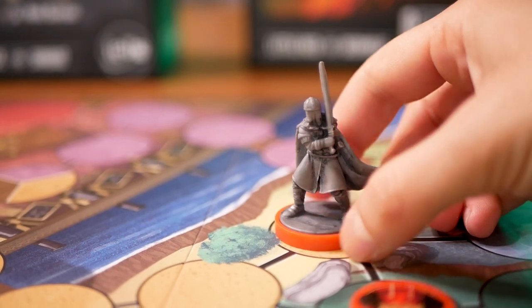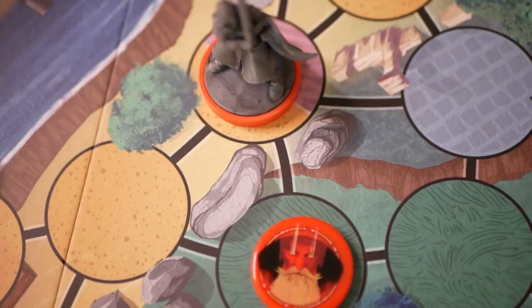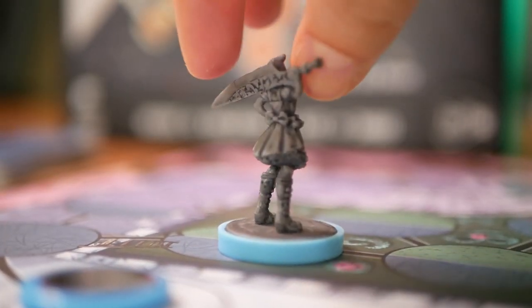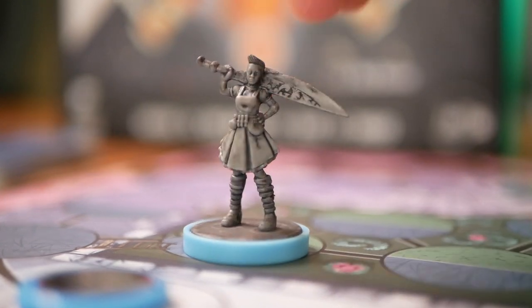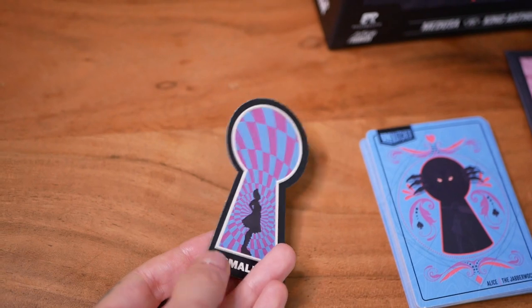King Arthur sacrifices cards to power up his attacks and get some timely assistance from Merlin's magic. Alice is back from Wonderland with a giant blade and the Jabberwock by her side — as she grows and shrinks, she can gain advantages on attack and defense.